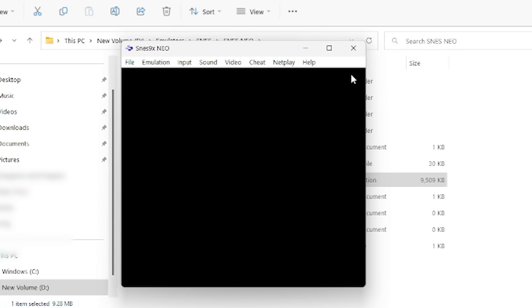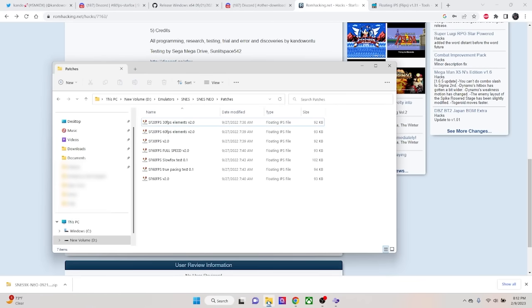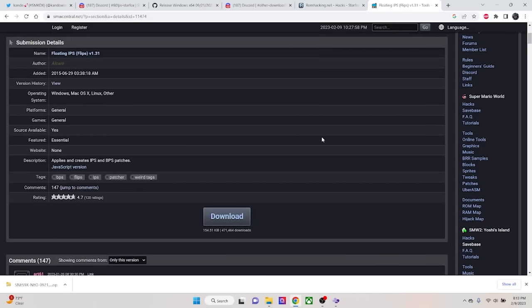Now that our emulator is set up, we need something to play. Head over to ROMhacking.net and download the FPS patch. Just extract them and you'll see that there are a few different patches to choose from, but our focus is on the SF20 FPS 30 and 60 versions.